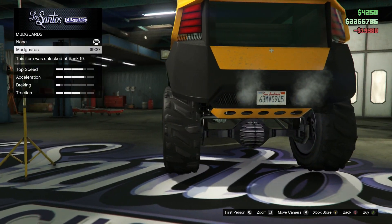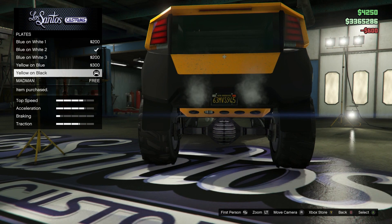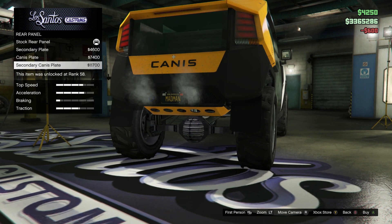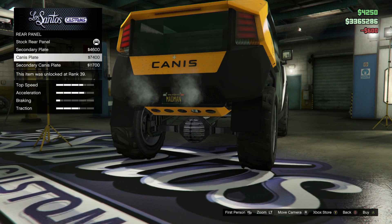What does this do? Just put some mud flaps on the back. All right, we'll put that plate. Let's make the plate black and yellow — put that on it. Rear panel — want the name there or not? I guess we'll put the name there. Let's just do that one.